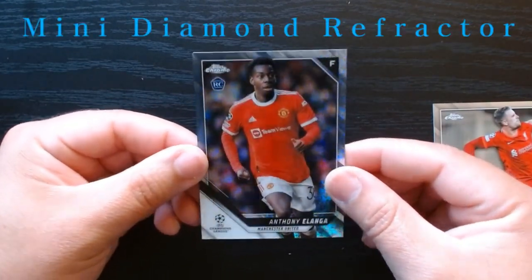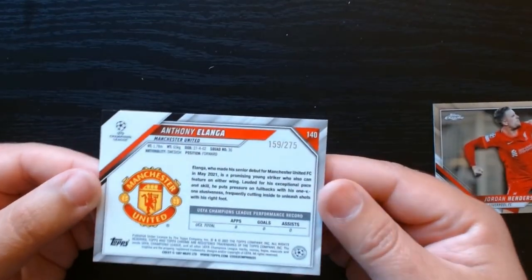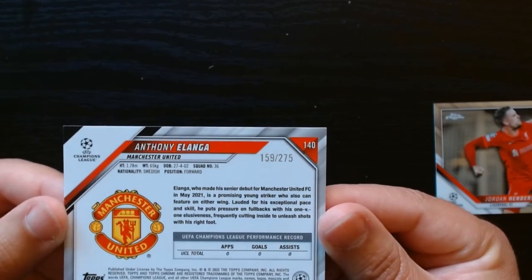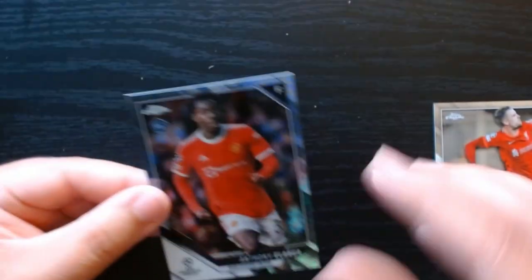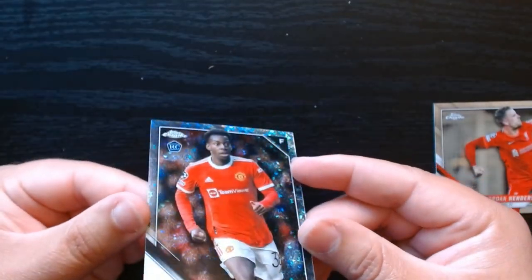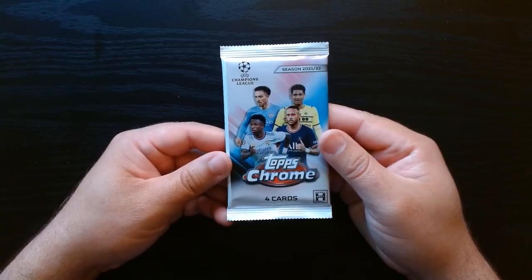And what is this — Anthony Elanga on what looks like a refractor? This is interesting, and it is numbered! It is 159 out of 275 on the Anthony Elanga from Manchester United. It does feel a little thicker. I think it's got a print line going through there, which isn't that encouraging, but that is a beautiful numbered card. We will take it.